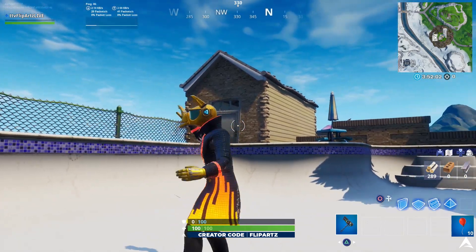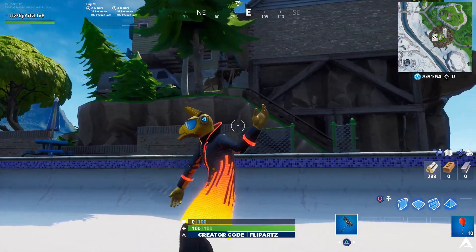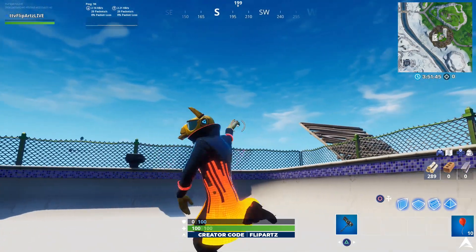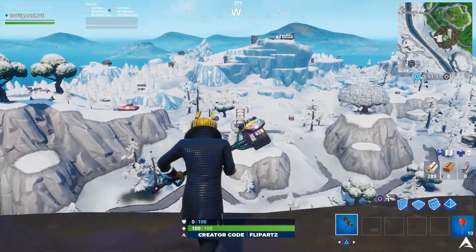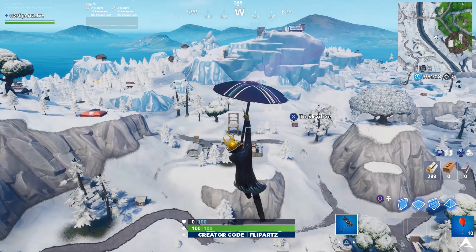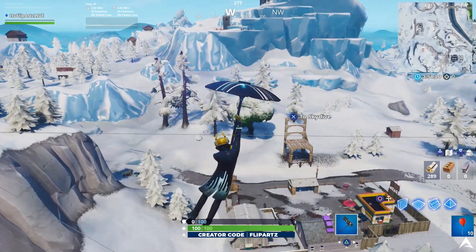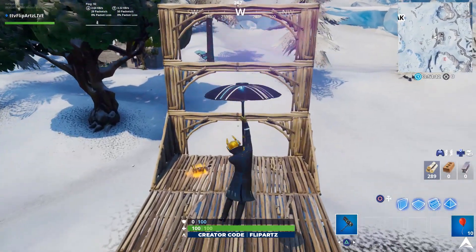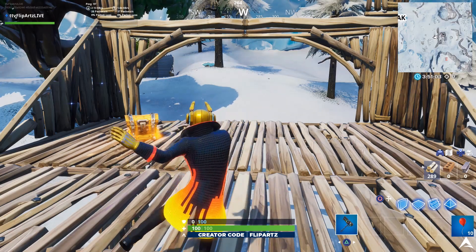Depending on when you guys are watching this video, the floating island or Kevin the Cube island is actually a floating island — it's not stationary. It's actually going to be floating around the map, which means it might not be in the same place you see in the gameplay. Luckily, right now as I'm making this video, the Kevin the Cube island is actually close to the next spot, which is going to be on a seat for giants — basically the giant wooden seat you can find in between the Shifty Shafts location going towards Happy Hamlet. I'm actually able to jump off from the side of the floating island, use the momentum from the hurricane, and fly over to the seat for giants to dance on top of and complete this part of the challenge.